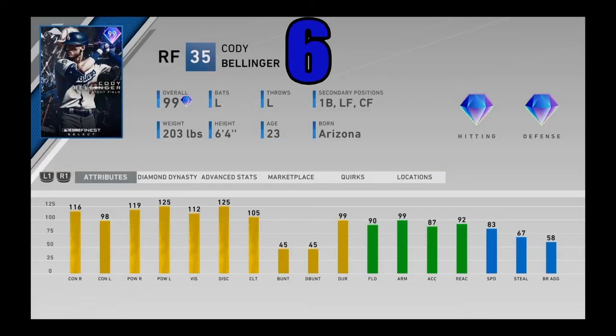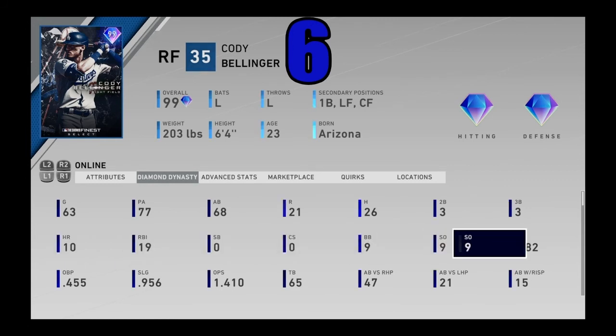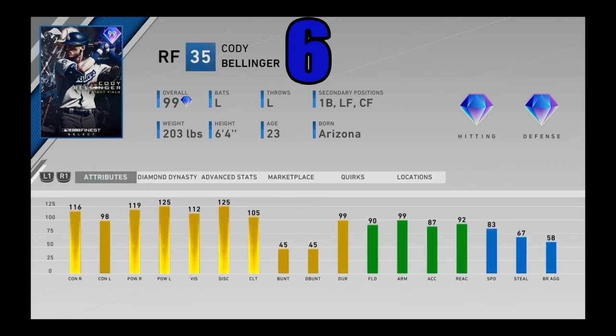Coming in at number 6, we got 99 overall finest flashback Cody Bellinger from the United States of Baseball event. Once people saw this card was in the game — they were teased — people grinded their heads off for this card, as did I, and he was worth the grind without a doubt. I love using this card. He has that beautiful Cody Bellinger swing, can play everywhere on the outfield with diamond defense if you play at right field, 99 arm strength, great speed. Even if you put him at first base it wastes that defense, but he is still a massively good slugger in your lineup. Cody Bellinger coming in at number 6.